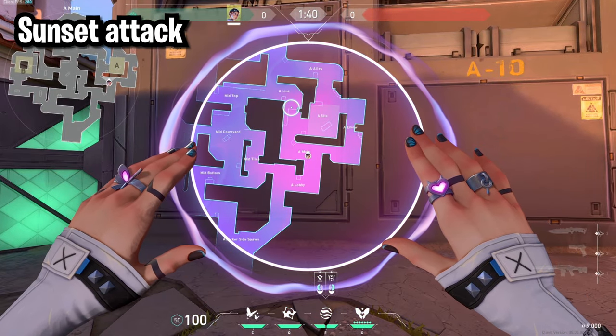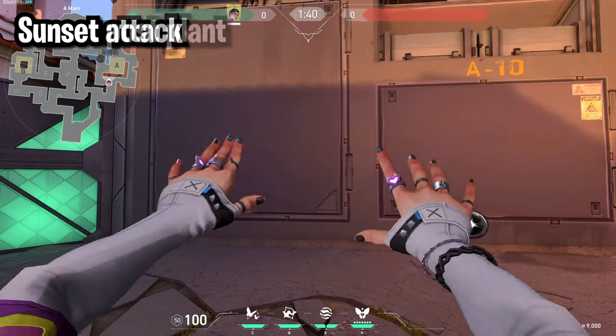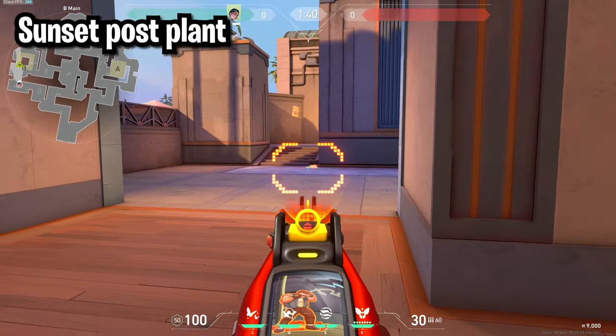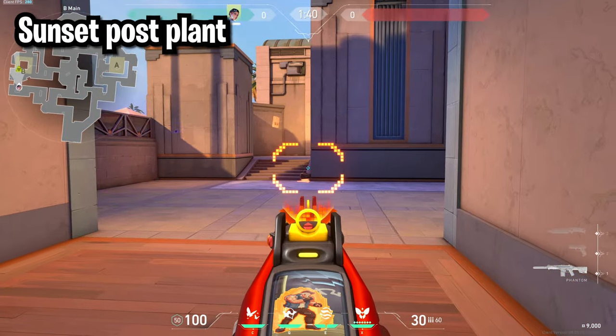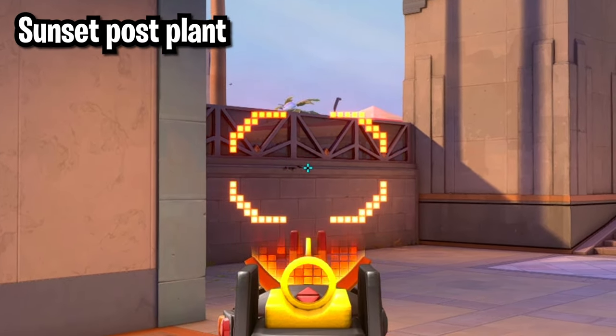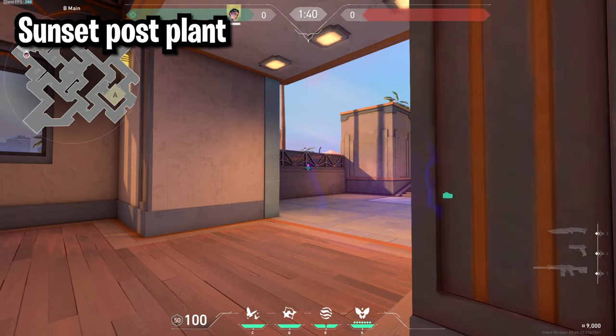For A site on Sunset, you can put one smoke on A link and your second one over in alley. For post plant, if the bomb is planted here, come into main, toss your metal off of this wall, and hit anyone who's defusing. Just make sure your metal doesn't hit this part of the wall because if it does it'll get stuck and won't bounce.